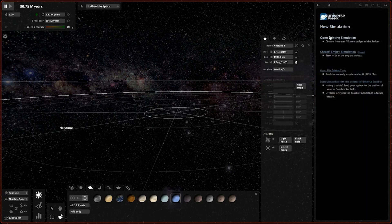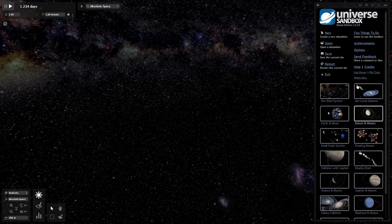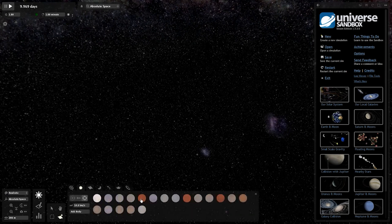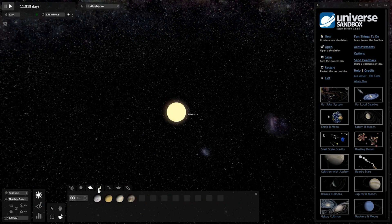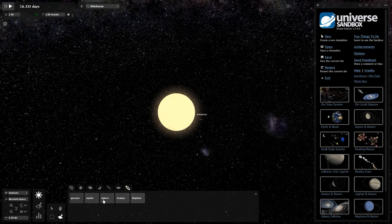Collision physics are way better in the current game. The interface is strange with the menu on the right-hand side. There are Steam achievements in this version. Let's make a quick simulation to finish off — looking at the stars. The stars look very basic. Adding Aldebaran — there we go. These are random planets, moons, asteroids, and some unique objects like a bowling ball, teapot, dice, monolith, and ring.